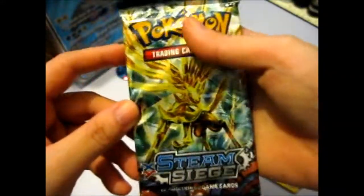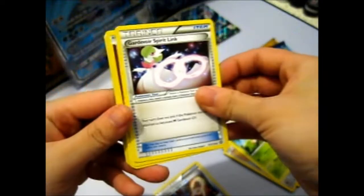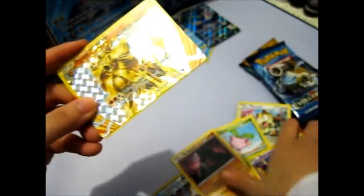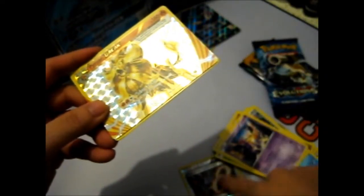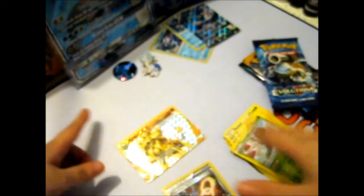Okay, Steam Siege with the Xerneas Break, which I need in English. I know — not too bothered, because I do have a Japanese version. Nuzleaf, Gardevoir Spirit Link, Clefairy, Clauncher, Meowth, Hoppip, Nosepass, Nidoran. Ooh, we got a Pyroar Break! I can't remember if I have that one — I might have bought one. But that's nice — we got a Break. Yanmega non-holo rare. So we got one hit so far in this one.